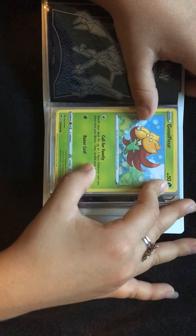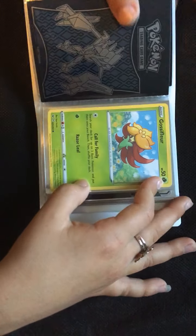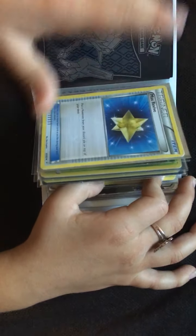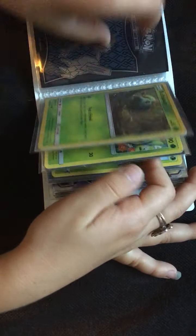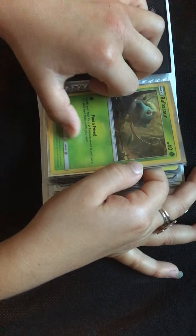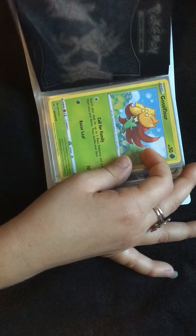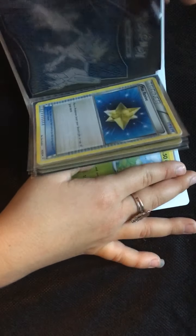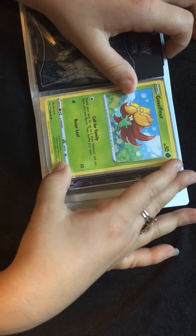Call for Family: search your deck for up to three basic Pokemon and put them onto your bench, then shuffle your deck. I hook a Pal Pad on one of them and draw three cards. One of the cards I draw is Bulbasaur — for Bulbasaur I use Find a Friend, then I get a Colossal Flower because they're both Grass, so I get three instead of one. I basically expand one into three. And Razor Leaf, 10.